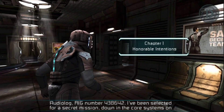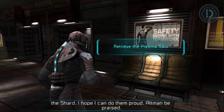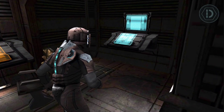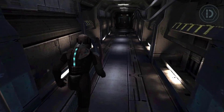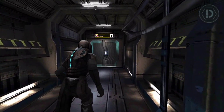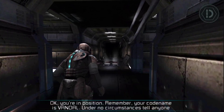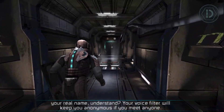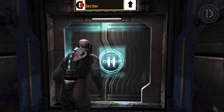Audio log number 438642. I've been selected for a secret mission down in the core systems on the Shard. I hope I can do them proud. You're in position. Remember, your code name is Vandal. Under no circumstances tell anyone your real name, understand? Your voice filter will keep you anonymous if you meet anyone.